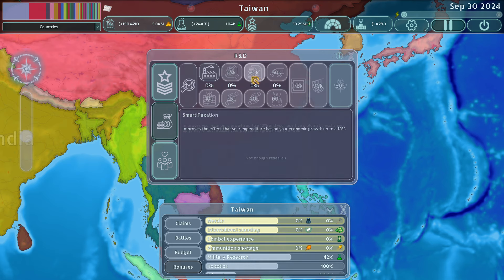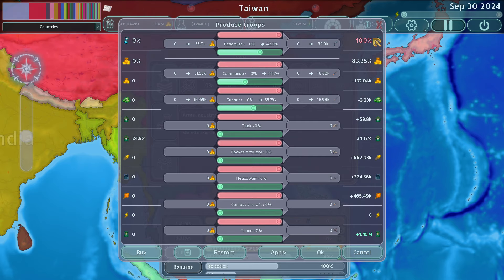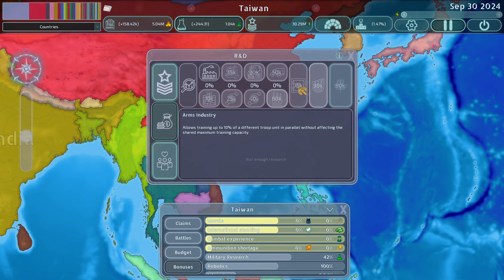Remittance, smart taxation, and welfare state we already know. Military logistics minimizes the loss of attack power during intense battles due to ammunition shortage — it's not that big of a deal since you'll need to take breaks anyway. Then there's the arms industry, which allows trading up to 10% of a different troop type in parallel without affecting shared maximum training capacity. Going back to the production tab, this gives you an extra 10% on top of the 30-30 split — it could be helpful, though I haven't invested heavily in it.